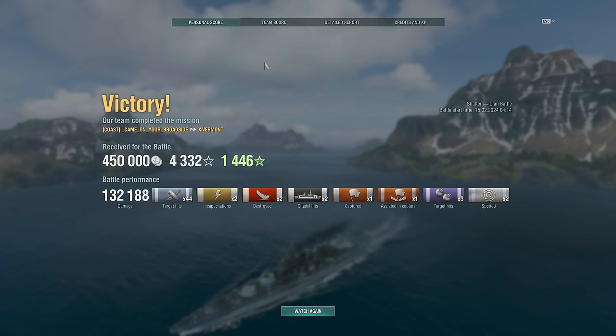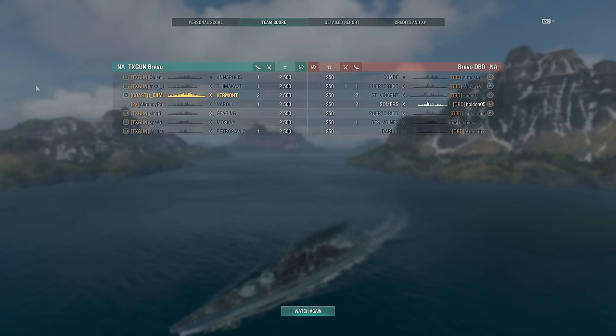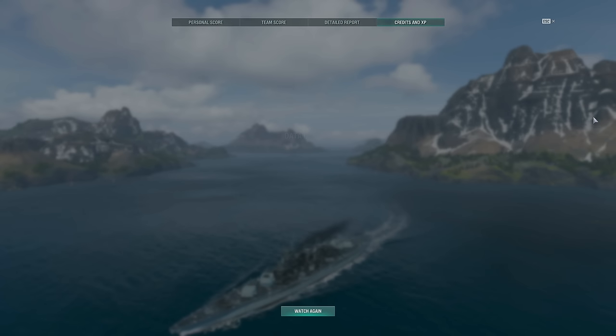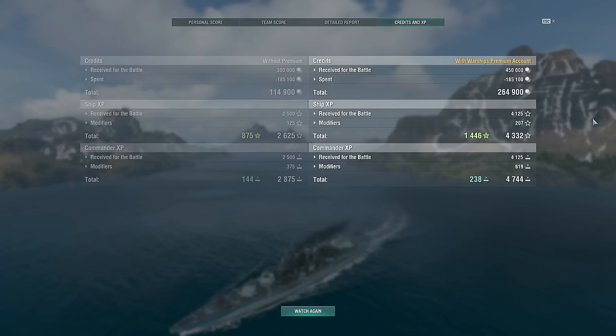I mean, you have to give them points for trying — metaphorical points of course, not actual points — because I Came on Your Broadside reaches a thousand points first, thanks to that severe miscalculation from the Saint Vincent, and technically the Sommers too. That's a win. I did not see that one coming. It's a clan battle, of course, so everybody on the winning team gets two and a half thousand points, everybody on the losing team gets 250. But yeah, you just watched the slowest ship in the world — not actually the slowest ship in the world, but whatever, it's my video — flip not one, not two, but three cap circles. Three more than any of the destroyers on the team, and win. On that bombshell, that's it for the day. Hope you enjoyed it, and as always, take care and I'll catch you next time.